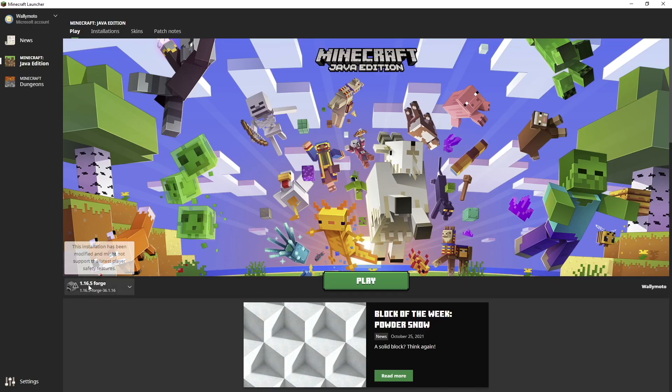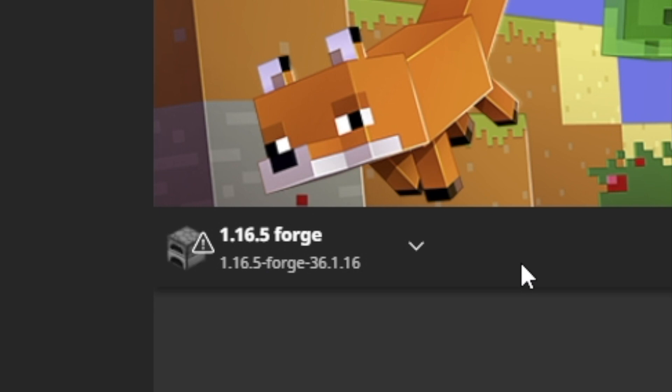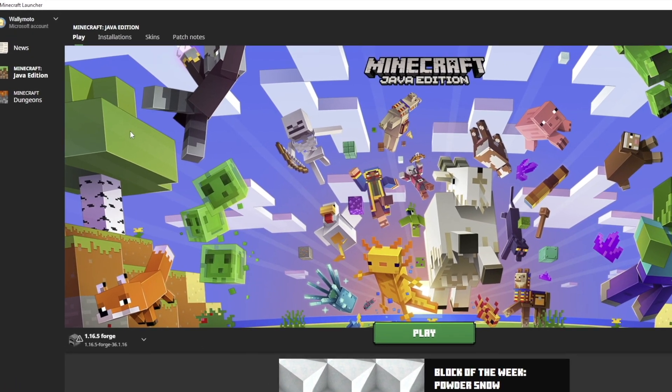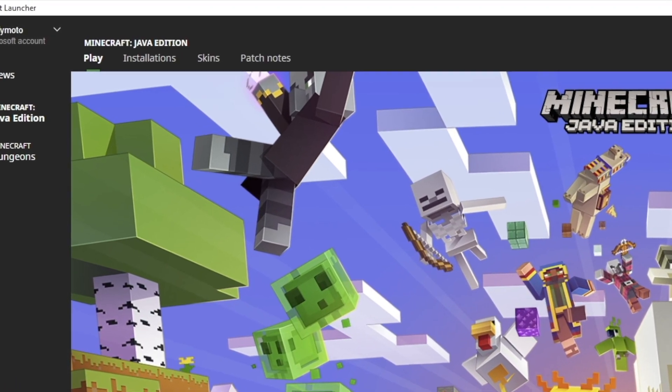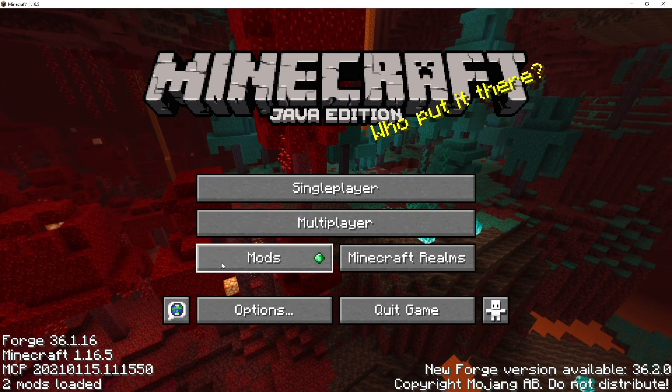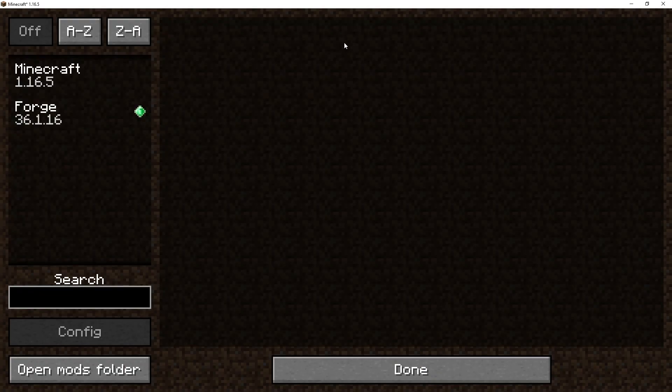When you run Minecraft you should see 1.16.5 Forge already installed. If you don't see it, go to Installations, click New Installation, and follow the same steps as before. Click Play. Once it opens, you'll notice a Mods button — that means Forge downloaded correctly. When you go into Mods you'll see the list of mods on the left. Currently we only have Forge.